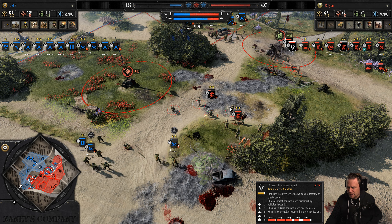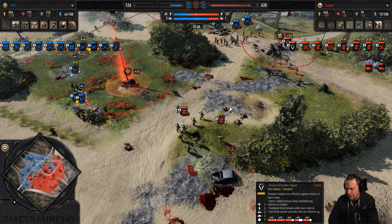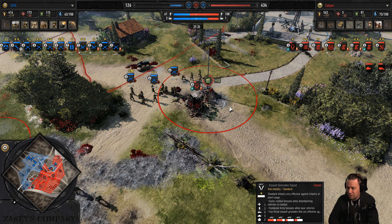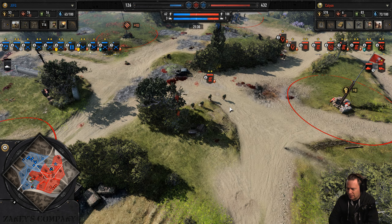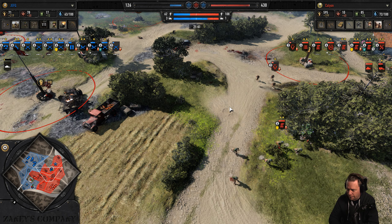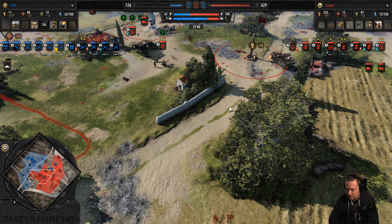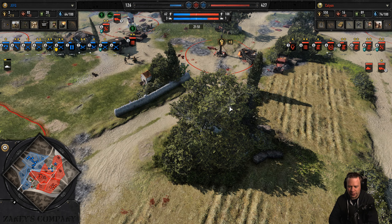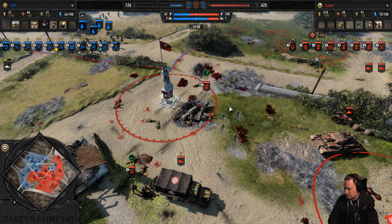The assault grenadiers could also use the veterancy squad leaders so they can earn veterancy faster and close the distance more quickly. Assault grenades are about to receive a buff in the next patch — they will become way more lethal than they are now. Right now they are the equivalent of fireworks, and getting fireworks tossed at you hurts a lot.